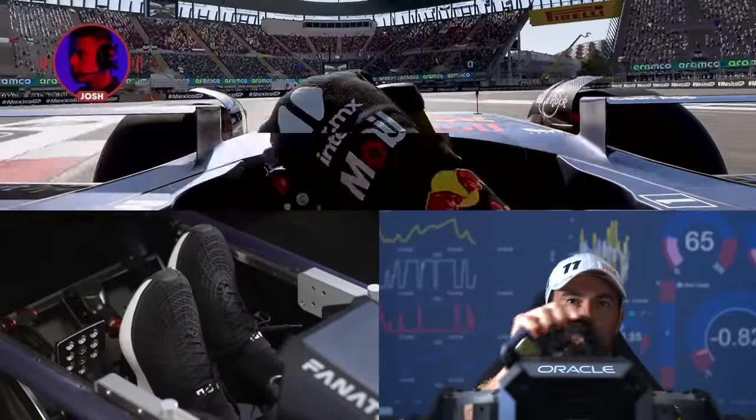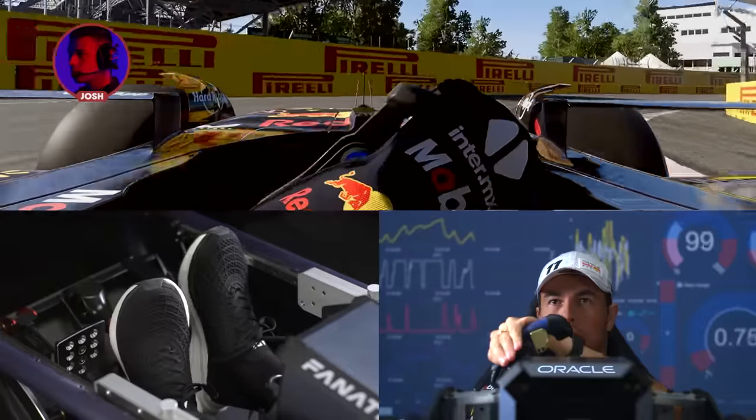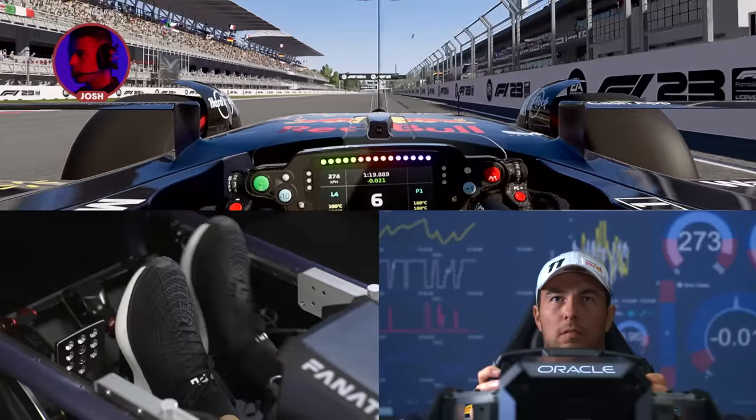Into the left-hander, plenty of rotation. Careful on the power through the right-hander — not quite flat over that kerb. Into the final corner, clipping the apex. Keep the car over to the right to minimize the distance to the line. And that's a lap of Mexico.